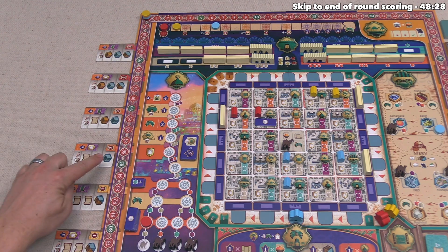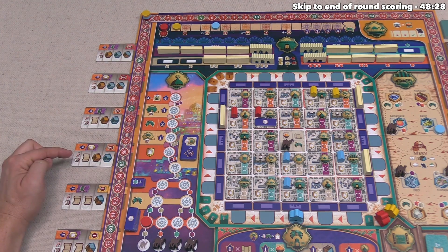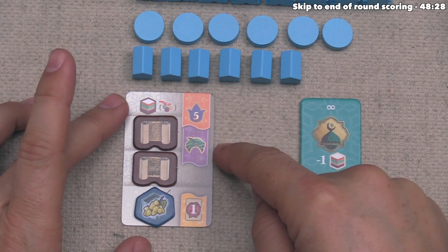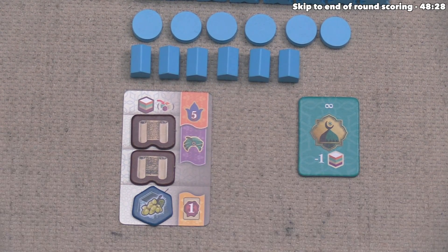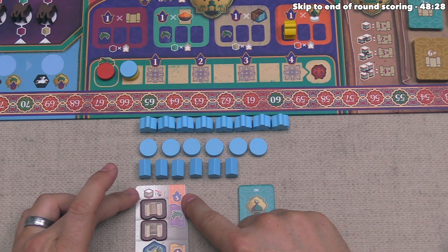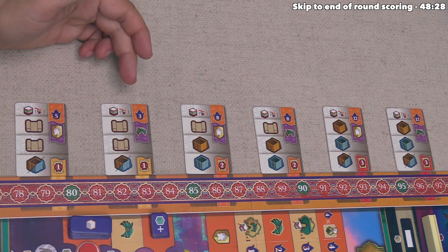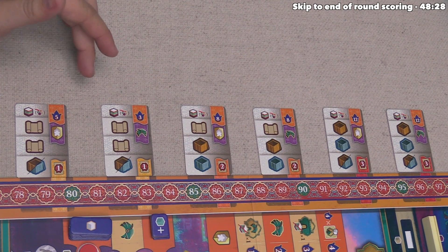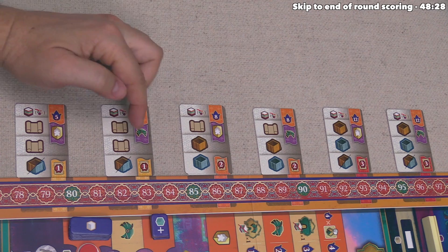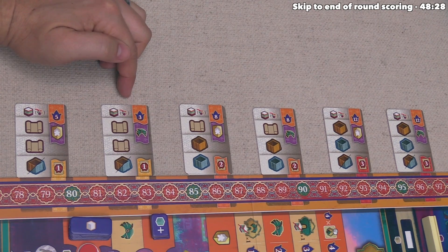Blue has now completed their contract and takes the associated rewards: one favor and five victory points — the first points of the game. Each contract stack has the same cost but the victory points decrease as contracts are taken, so the next one of this type will be only three points. Within each contract level, there are two reward options: one lets you place a soldier into the city, and the other lets you gain a favor. This is consistent across all contract types.